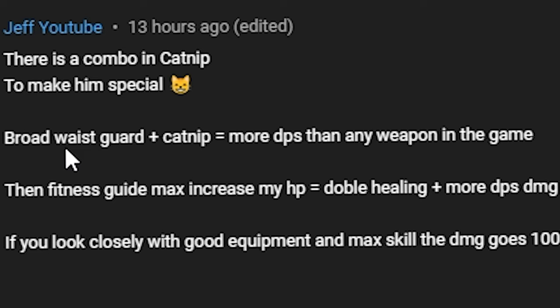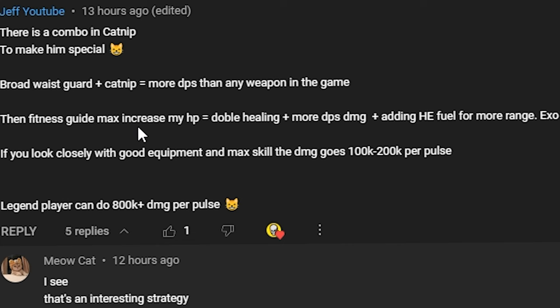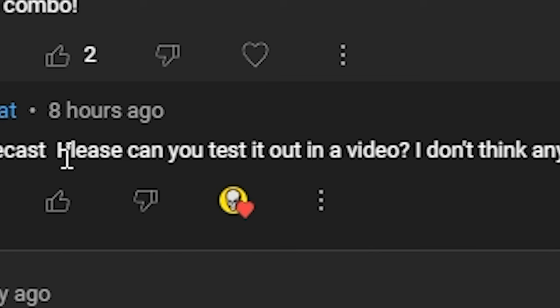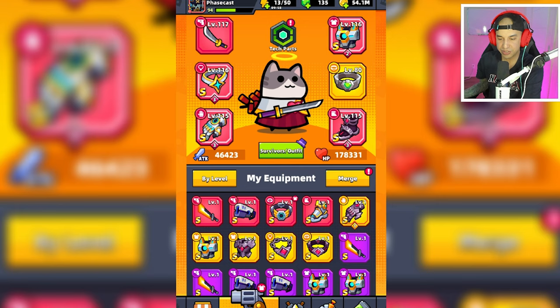Jeff on YouTube brought this to my attention. There is a combo in Catnip to make him special. Broad Waste Guard plus Catnip equals more DPS than any weapon in the game. Then Fitness Guide to max increase HP, double healing plus more DPS damage, adding HE Fuel for more range. Exo Bracer and Energy Cube help too. Phase Cast, please can you test this out in a video?